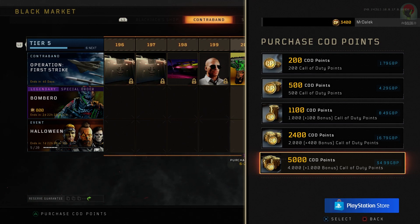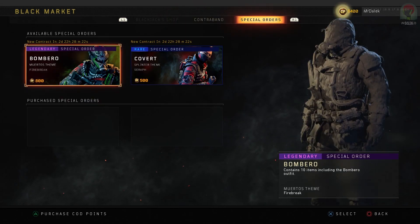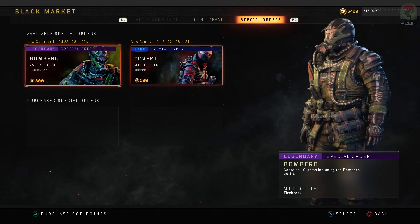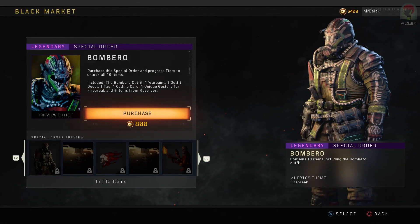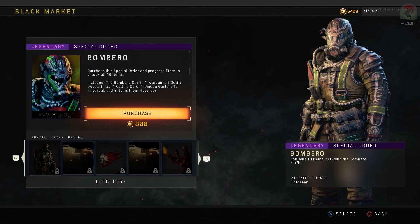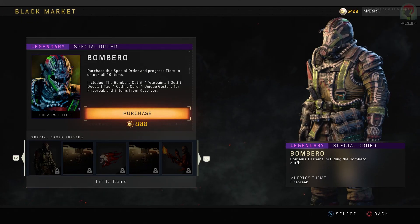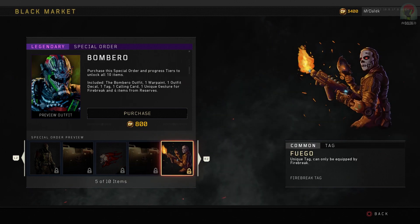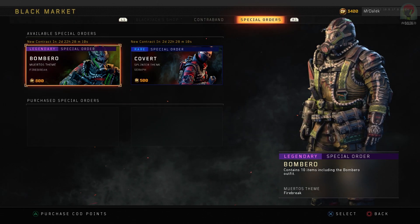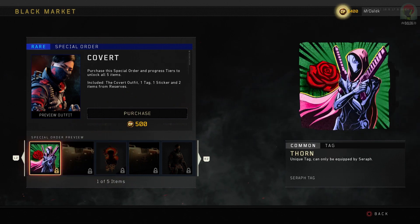There are also some special orders that have been added in with this update, which you can directly buy with COD points — and these are to buy the contracts. In order for you to have access to these items, you have to actually purchase the order itself, and as you level up the tiers for it, you will get specific items. There are two: Covert, as well as Bombero. What's unfortunate is you can't just directly buy these outfits — you buy a contract for them, and then you have to level up the tiers in order to unlock all of the content that relates to that outfit.